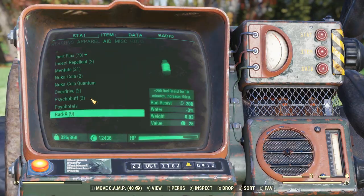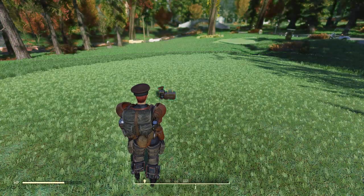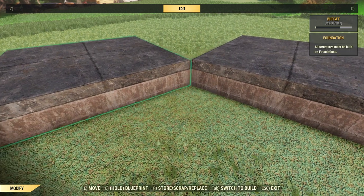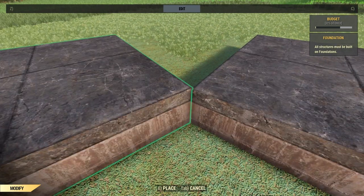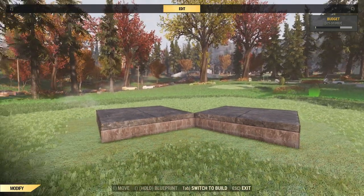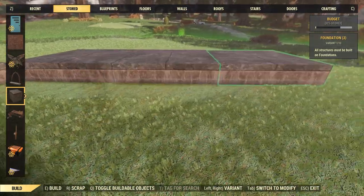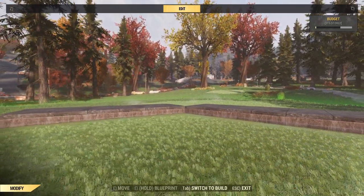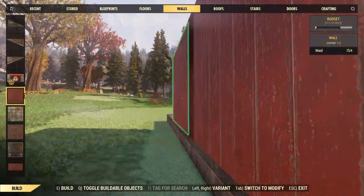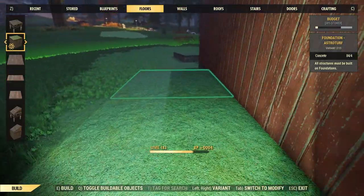The premise of a dollhouse is that it's a house that can open up in the middle, hinged so you can see all the different rooms inside. To start, we're placing our first foundations offset at a 45-degree angle on the corners — this gives us our pivot point. You have to line them up at exactly the right height, otherwise they won't line up properly. Each room will be three foundations long and one foundation across, so small rooms, but that's the point of a dollhouse.